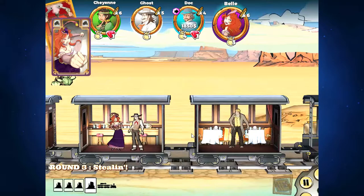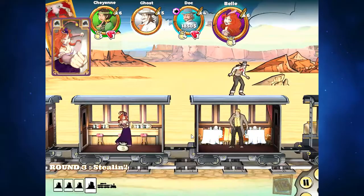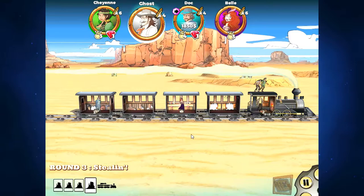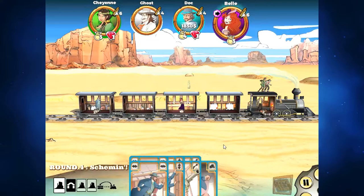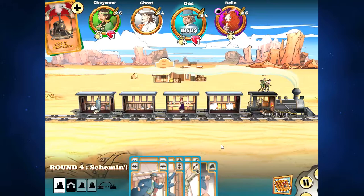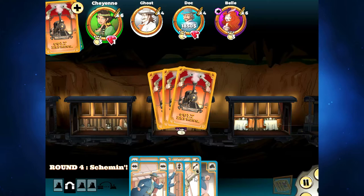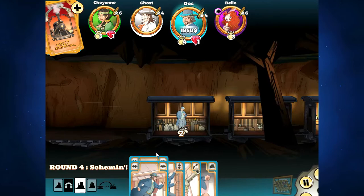The most valuable shots happen at the beginning of the game because those bullet cards have a chance to come back time and again and mess with your opponent's hand management. If I take a bullet in round five, I'm not sweating it too much. Bell punched Ghost into the sheriff, then Cheyenne inexplicably moves the sheriff back to guard the strong boxes. Ghost gets his revenge. The sheriff is now controlling two strong boxes.